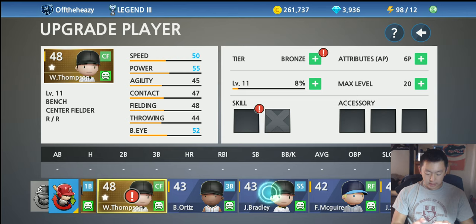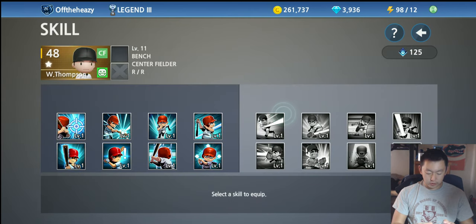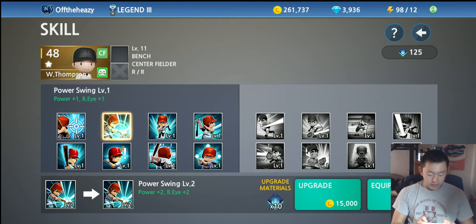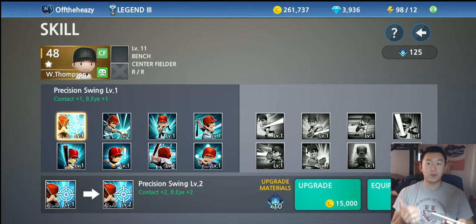You unlock the first skill at level 10, so make sure to use experience drinks to level up your players past level 10 to get the first one. The second skill is unlocked after level 20. On the left and right side you have eight skills total, targeted towards different aspects of the game and your player.